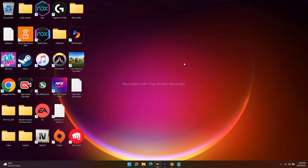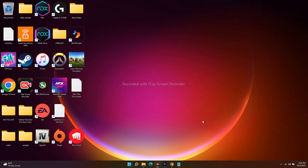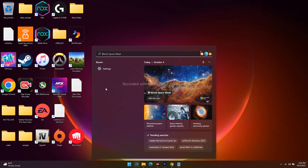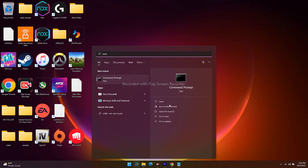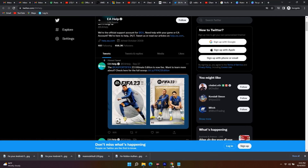The next step is to run a command in CMD. The command will be provided in the description. Search for CMD, click Run as Administrator, then paste the command — which is `netsh int` — and press Enter. Once it's done, close the command prompt and try launching the game. Most probably this will completely fix the issue.